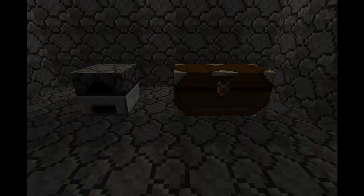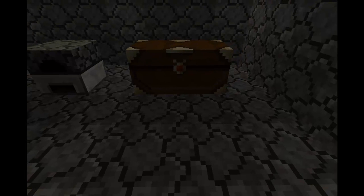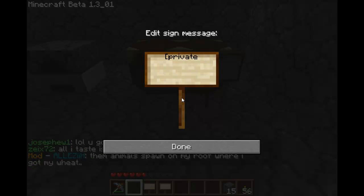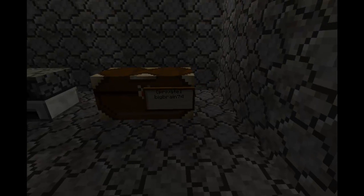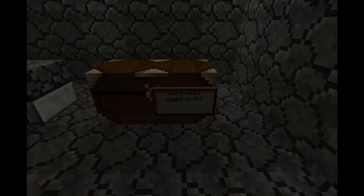To lock your chest or furnace, all you have to do is place a sign anywhere next to the chest or furnace. On the top line, you have to put bracket, private, bracket, then hit done. The sign should automatically go on the furnace or chest where you placed it, and on the second line it should have your name.